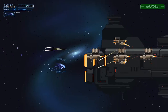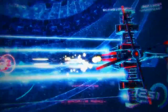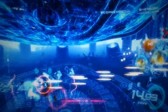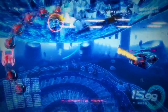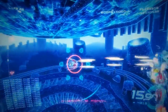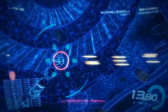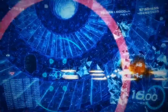Keeping with the shmup theme, next is Revolver 360 Reactor, released in 2014 by Playism. This is another really odd mechanic-style shmup where you can rotate the field of view, and that changes which enemies you can hit and which enemies can hit you. You might see a huge wave of bullets coming at you that you can't avoid at all, but you rotate the camera 90 degrees and that huge wave becomes really flat and you can get around it easily. This affects how you path through the game in multiple ways. It's very innovative and I absolutely love it.